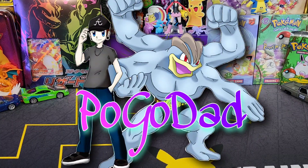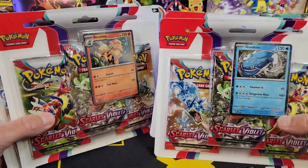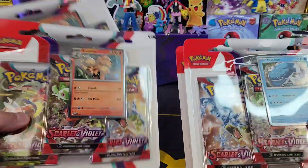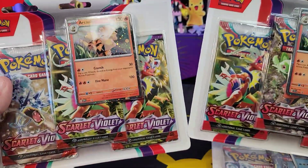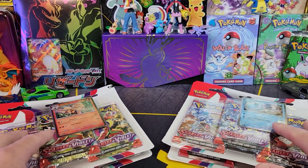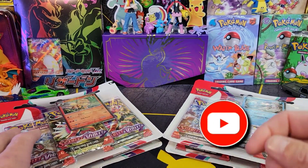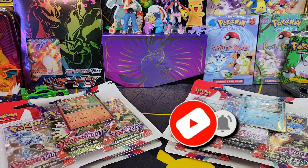Yo, what's up everybody? It's your boy Pogodab. We are back at it because your boys are back at it. We've got some three pack blisters of Scarlet and Violet. We've got two of each — two of the Dondozo and two of the Arcanine. I picked these up at Target and they've been sitting here too long. They've got to get opened up. So we're going to open up both of these in today's video. If you guys like this type of stuff, smash the like. Subscribe if you're new, and let's go ahead and open these babies up.